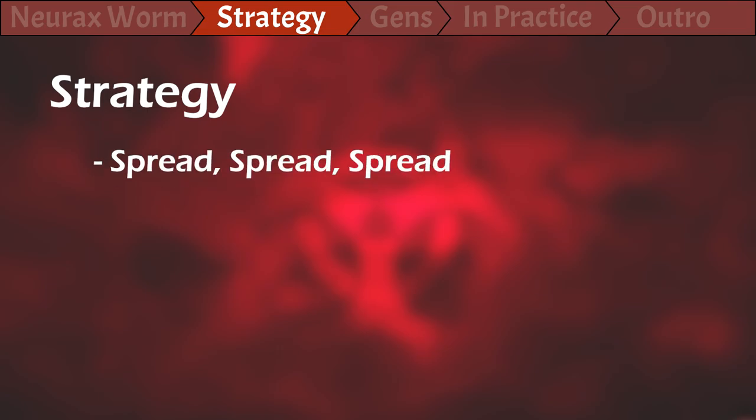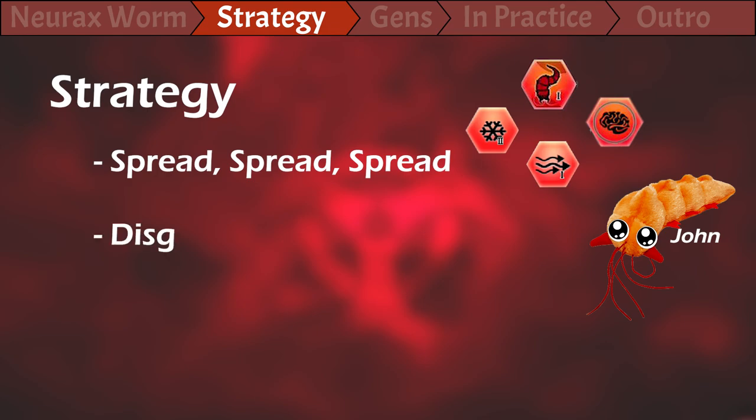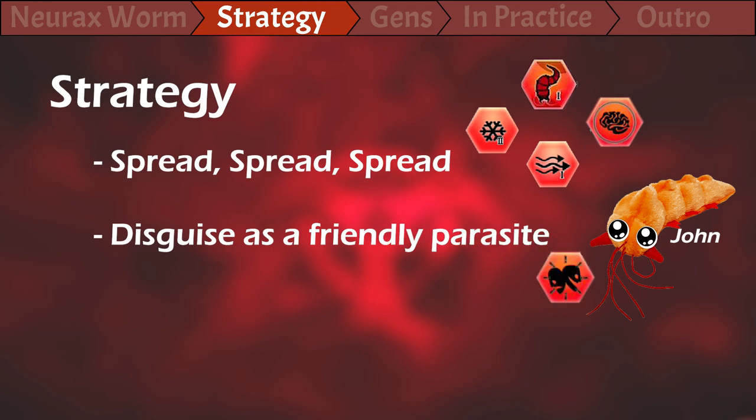So the strategy here is pretty simple and it is to spread, spread and spread again. We want everybody infected as fast as possible and enslave all of humankind. Therefore, we use every transmission, symptom and ability we have to spread the little worm for all the world to hail little John. And yes, I named the worm John because he's cute like that. So John gives us some tools which allow us to lower the severity so that we don't get spotted right away. And even if we get detected, the cure effort will be very low so that John has enough time to build his following.